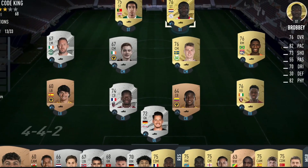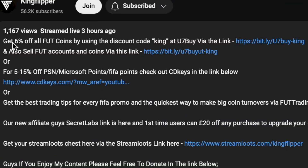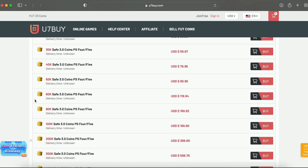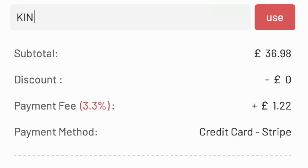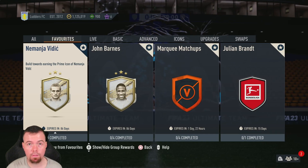If you're bored of having a starter team, make it a beast team. Check the description below to get yourself to UseSevenBuy for some cheap reliable coins, and don't forget to use code 'King' for a cheeky six percent off. Let's get into the video.